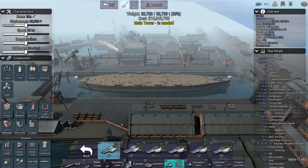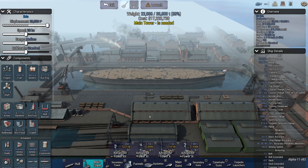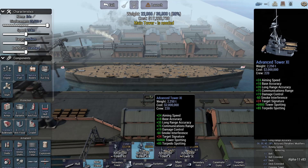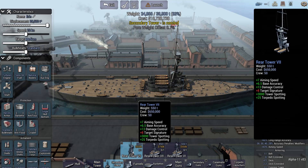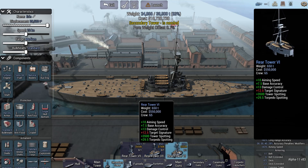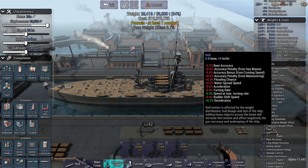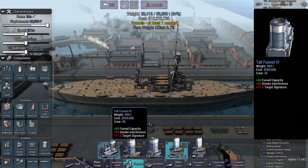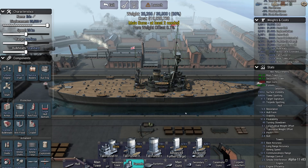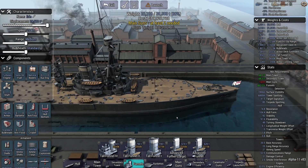So this is going to be Dreadnought II. It's going to be a bit of a silly build — the Erin here. Cheapest tower possible; might go for this one because it's small. I can only fit one funnel on that anyway. I need at least two main guns, right?